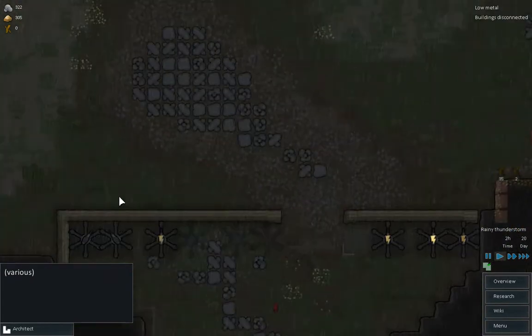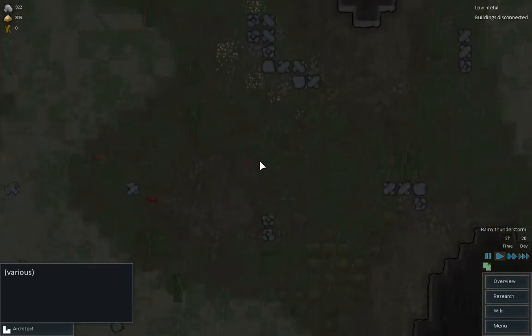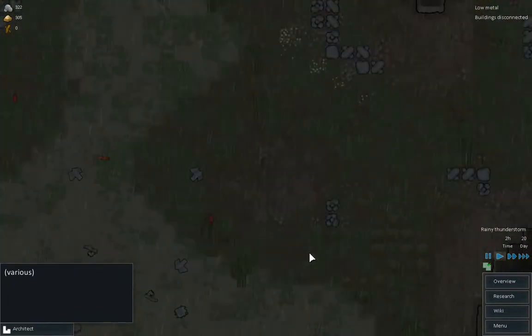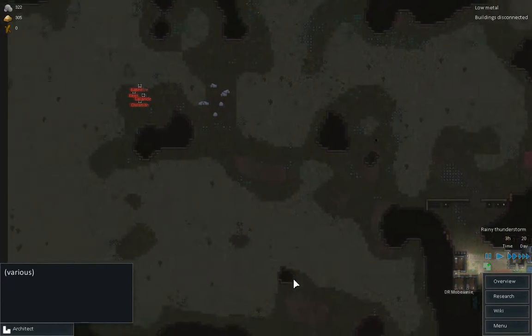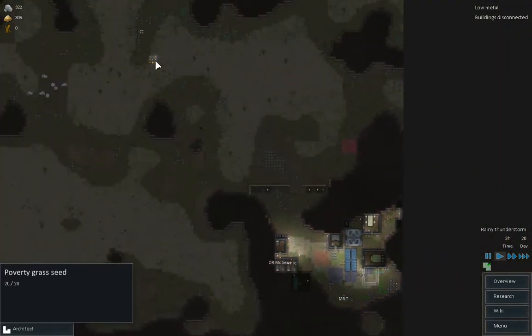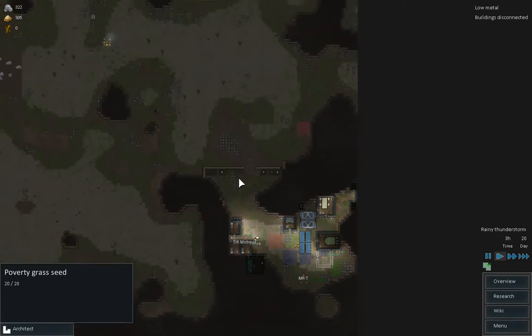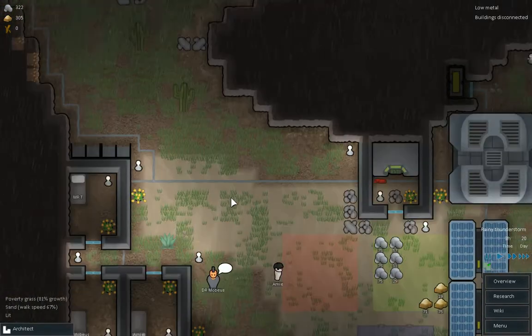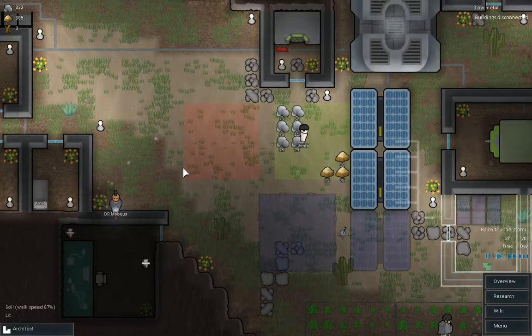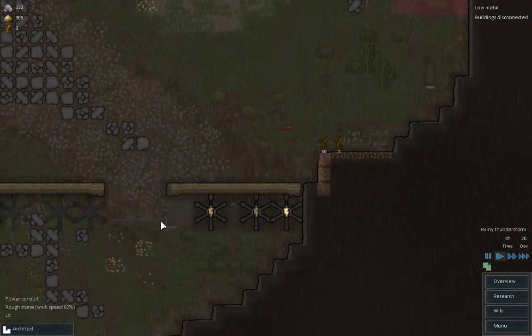So yeah, we're gonna be under siege shortly by the red army that's over here. All the way by these muffalos. Another fire breaking out there because of lightning. So they're on my stuff again. And Mobius is repairing.